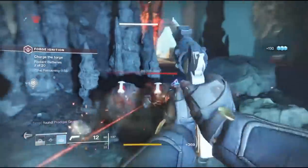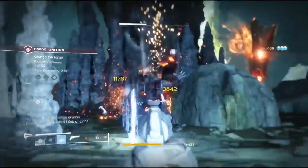These are the three main areas where the adds are coming in from. If you're lower light, an easy strategy is to stack all three players in the cave off in the back right.